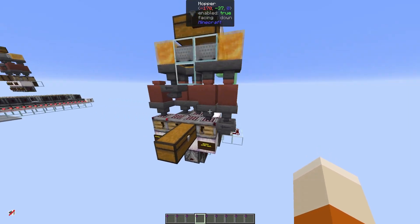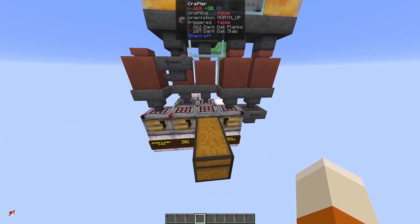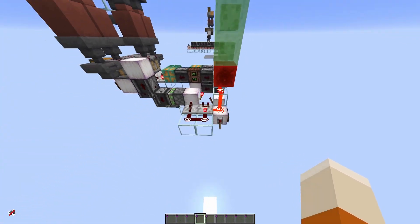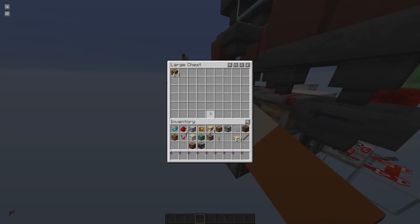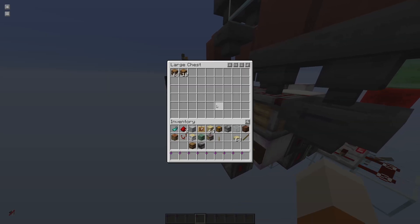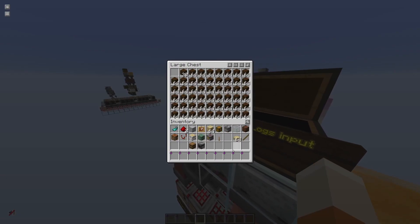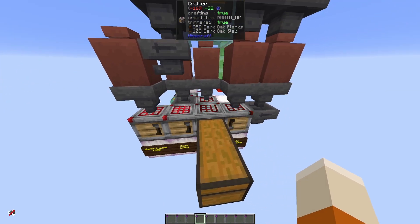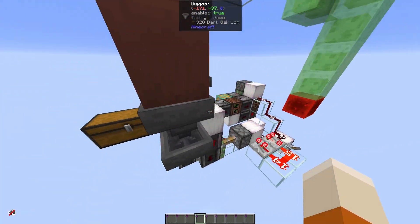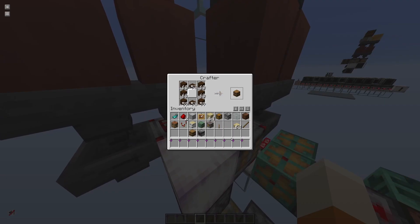This is my solution to the problem. It crafts 18,000 barrels per hour, working at double hopper speed. Let's turn the machine on. You can see the barrels come in at double hopper speed or observer clock speed. Here we have an input chest that takes the locks, and all of the components are crafted as desired.